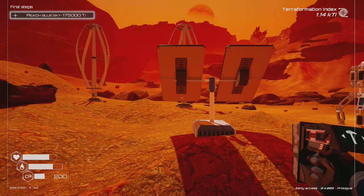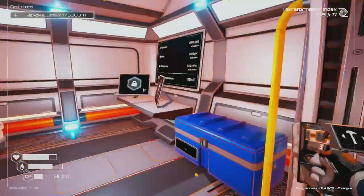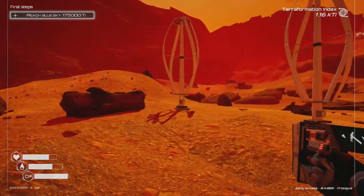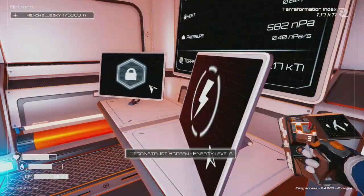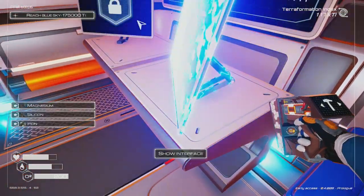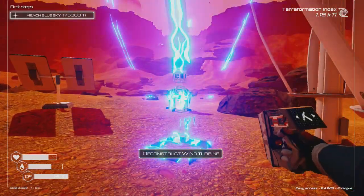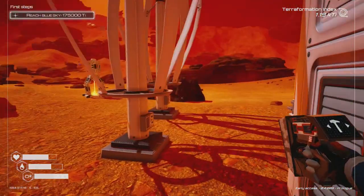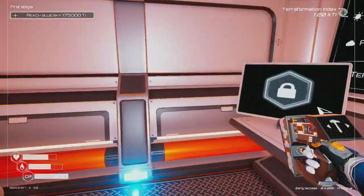There's the solar panel — it costs a lot to build but generates a lot of energy. That means I don't need as many wind turbines. Deconstructing some wind turbines. Checking the energy screen — at 8 energy now. Going to keep my two other wind turbines but solar panels are definitely the way to go. Time to head out and build an actual base near the ship.